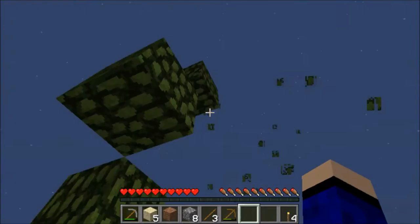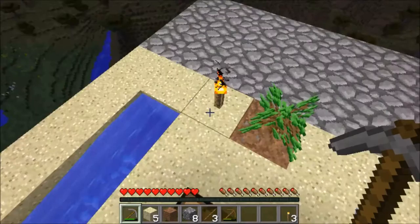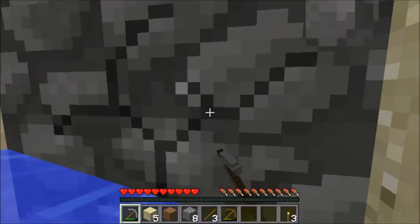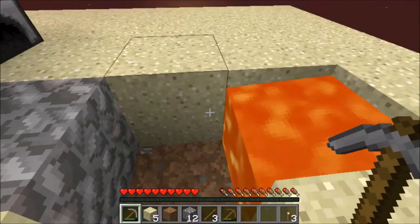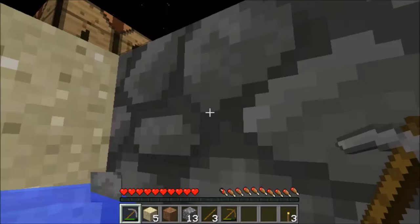We really only need the sapling because it could just grow. I'm going to pop down a torch so the tree can grow faster with the light. I'll just collect more cobblestone so we can make some tools and maybe explore what's on this little sky island, though I don't want to do something I'm not supposed to yet.